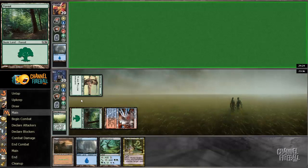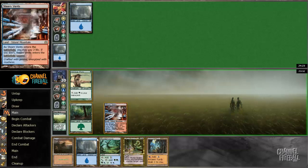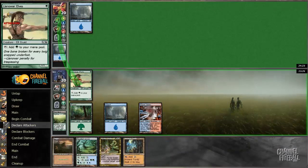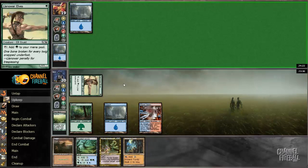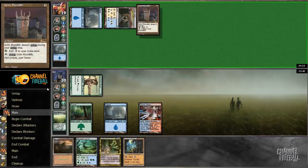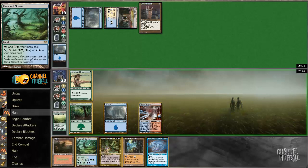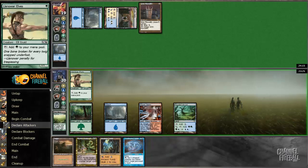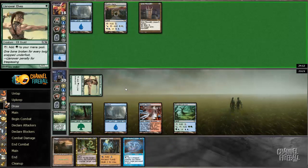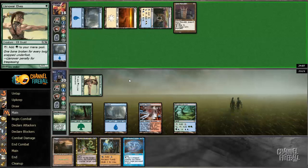Drawing the Flooded Grove was bad, but drawing Explore is good. If I can draw a threat here... I'm not going to keep Mystic Snake up — the odds my opponent plays something turn two that I really care about is kind of low. And not attacking with Llanowar Elves makes it so obvious that I have Mystic Snake. Grim Monolith — I actually don't know if I'd want to Mystic Snake that, since I'd rather counter whatever comes off it. I'm definitely keeping Mystic Snake up now since my opponent's got a Grim Monolith and will hopefully use it to cast something insanely large.